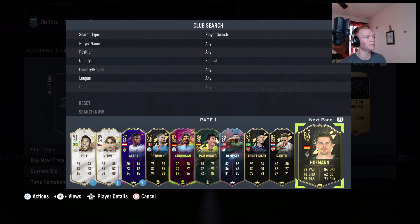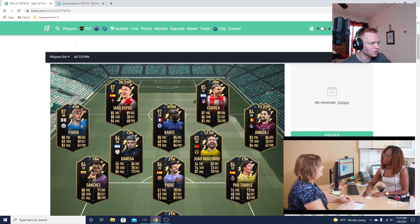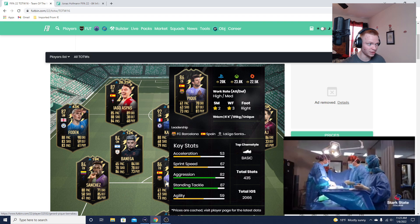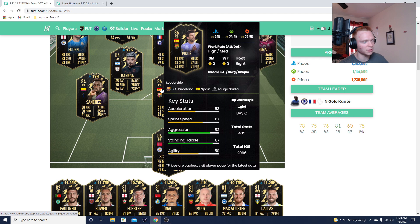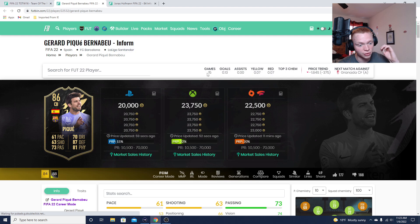That Hoffmann I'm going to sell as well. The reason we're picking up PK, for example, is he gets amazing links and he's 86-rated — that's what we're looking for: cards with good links that are the cheapest in their rating. PK is already the cheapest 86 TOTW in form, and this guy has so much time to drop; he's literally been in packs for less than a day when I'm recording this.